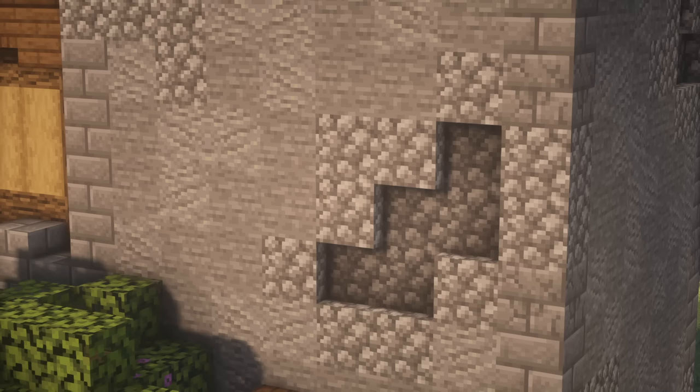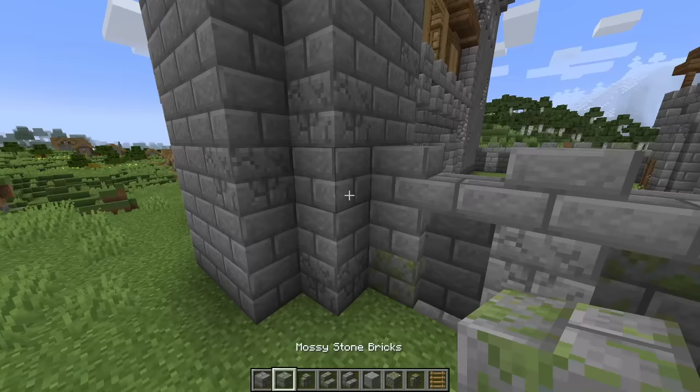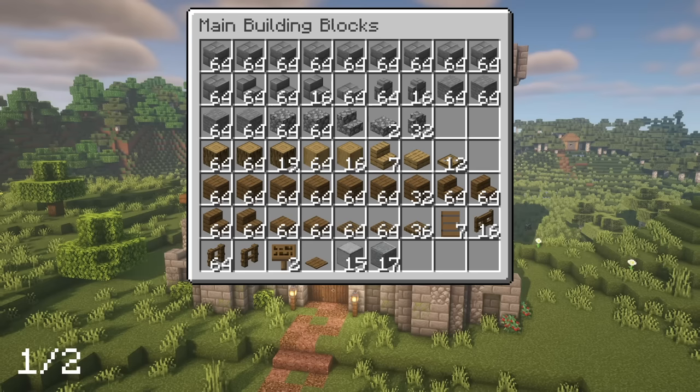Before we start, let's talk about texturing. For the stone parts on our main tower, I'd recommend mixing in some andesite with the stone, and for all of the stone brick parts I'd recommend mixing in cracked stone brick throughout and mossy stone bricks towards the bottom. But all of this will be optional, so you can do it if you want to or don't — it's up to you.